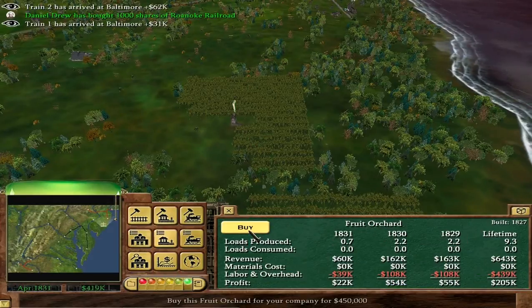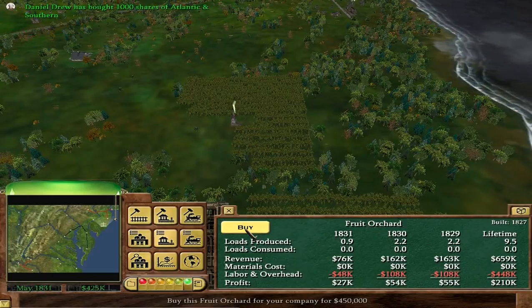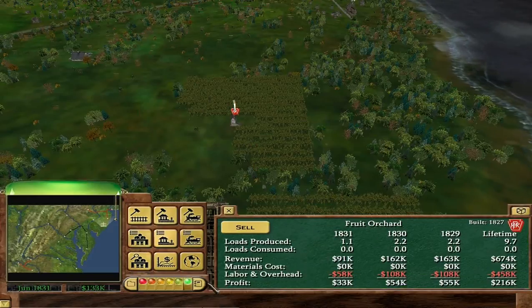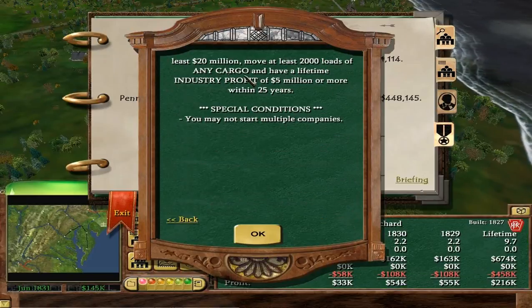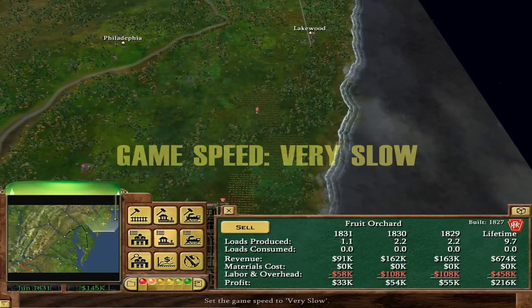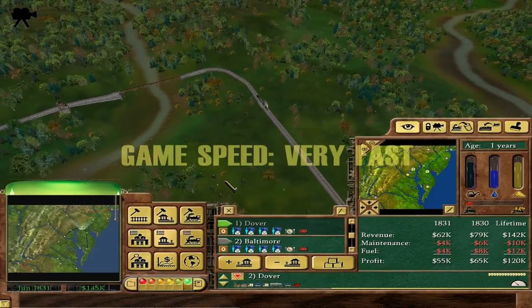This is very suspicious. Richmond has offered $300,000 to connect to it - that's very nice, because we will eventually connect to Richmond. The problem is there's no way to check if I am playing on Expert or not. I'm pretty sure I'm playing on Expert - it's just why are these industries so cheap? Maybe it's just because we're so early. But we are making a lot of money. I want to buy this Fruit Orchard when we get the chance. Just issue the stock - that's the easy way.